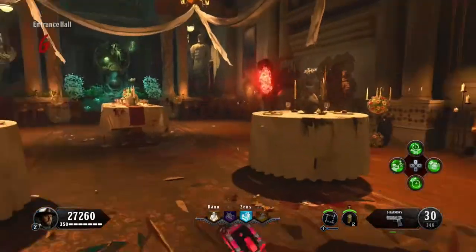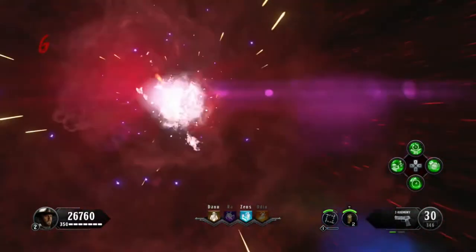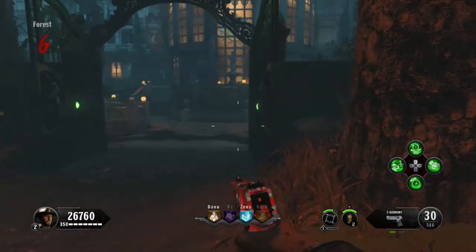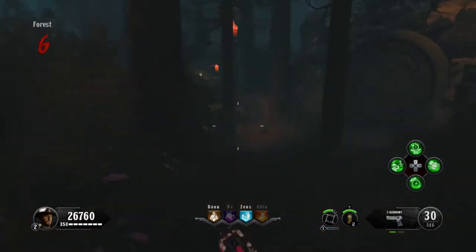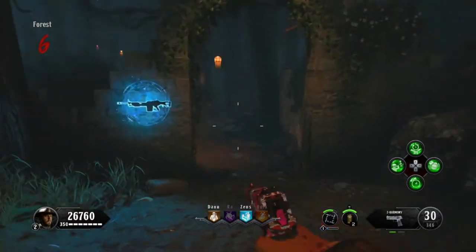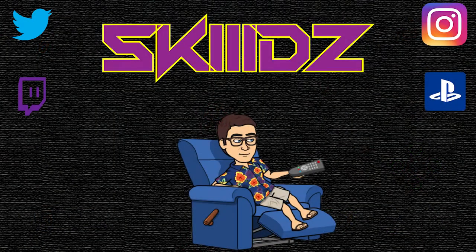So there you guys have it — that is the quick and easy guide to opening Pack-A-Punch on the new Dead of the Night map. Hope you guys enjoyed. Please leave a like if it helped you out in any way, shape, or form, and subscribe if you're new. I'll be posting more tips and tricks videos as we discover more. Until then, I'll see you on the flip side.